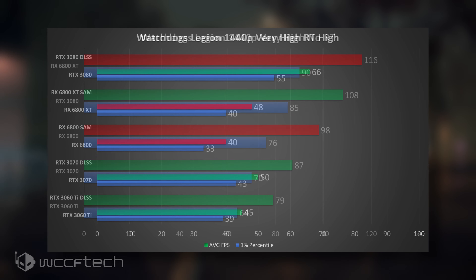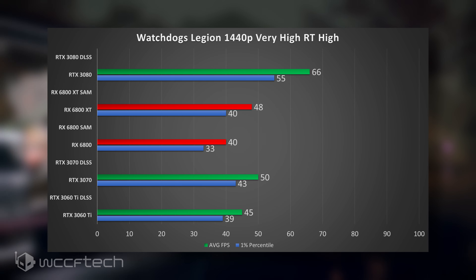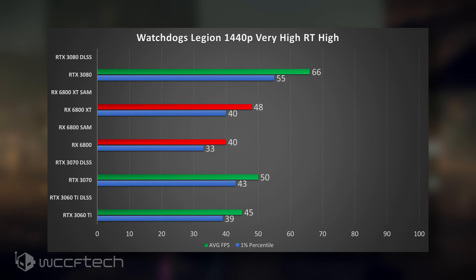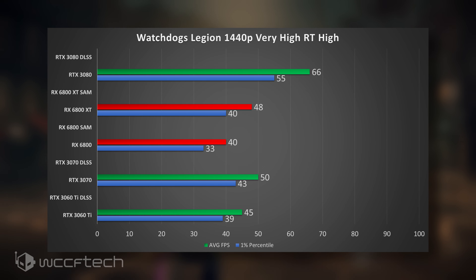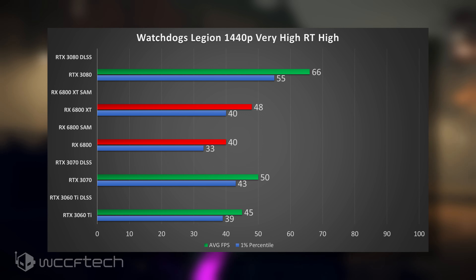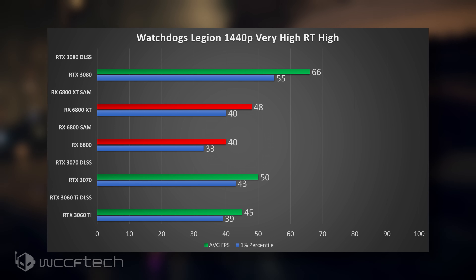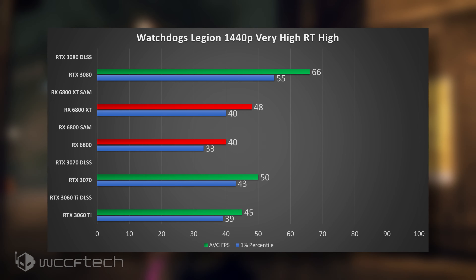Now let's turn ray tracing on and look at that first without Smart Access Memory or DLSS enabled. This follows the pattern we're used to seeing where the Big Navi cards take a bigger hit than the Ampere cards when ray tracing is enabled. The ray tracing reflections are quite intense and look really good, but the 6800 XT drops from that 116 FPS lead all the way down to 48 FPS — just ahead of the 3060 Ti, while the 6800 is actually falling behind the 3060 Ti in ray tracing performance.